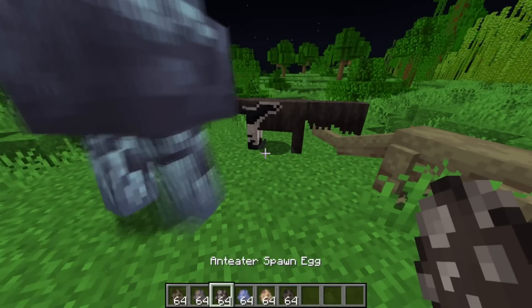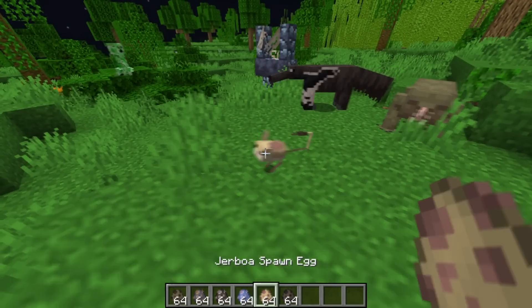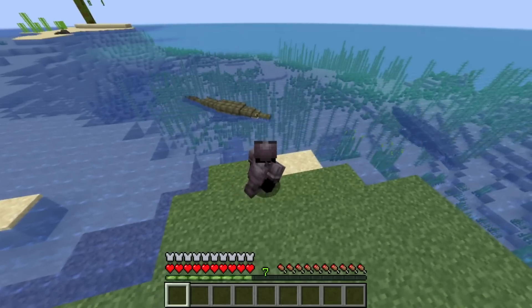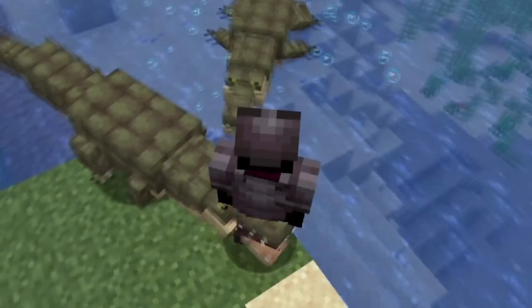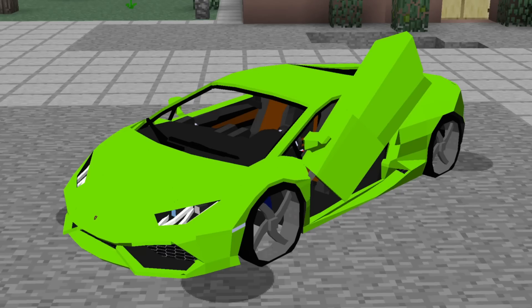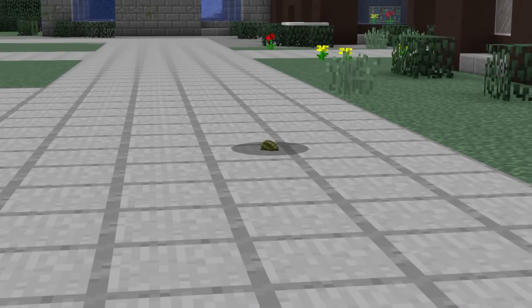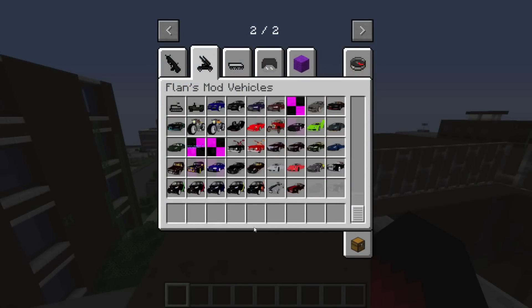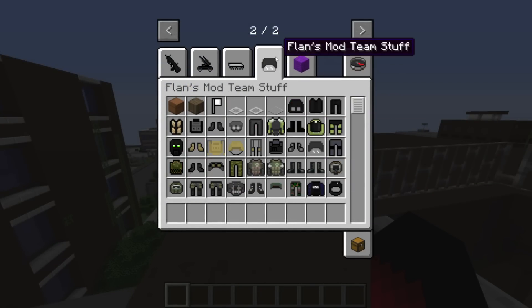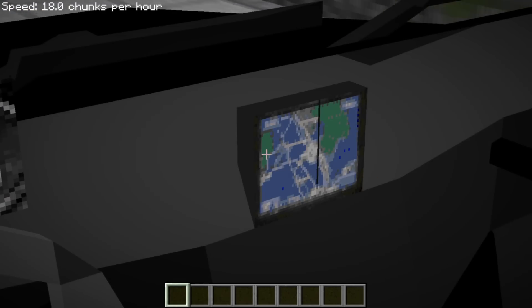Alex's Mobs adds 80 new mobs to Minecraft — some are real-life animals and some are fantasy creatures. The models and textures are better and the animations are just top-notch. Alex's Mobs is quite recent, only published in 2020, but already has over 17 million downloads. Number 6: Flan's Mod. Flan's Mod adds planes, cars, tanks, guns, grenades and more in a customizable content pack system. There are many packs made for Flan's Mod and many roleplay and gameplay videos featuring it — it's actually one of my favorite mods.